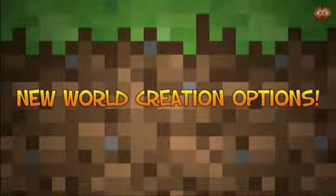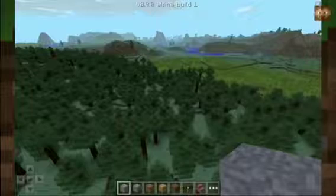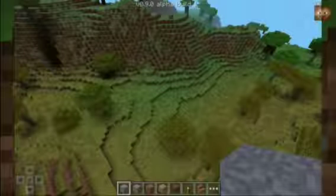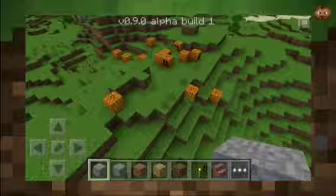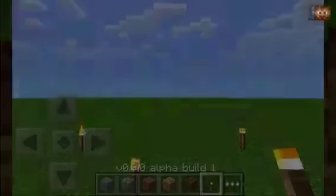First off, new world creation options. Infinite worlds are going to be added, which will be super cool. As you can see here, a couple pictures of what worlds will look like infinitely, which is going to be awesome. You can also choose small, medium, and large if you don't want infinite, and super flat worlds as you can see above.